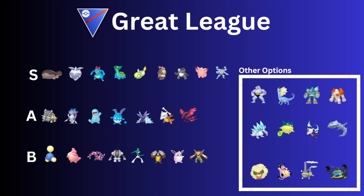Lickitung — another Rollout user. Dunsparce is better, but Lickitung is another option. Sometimes you see double Rollout teams.